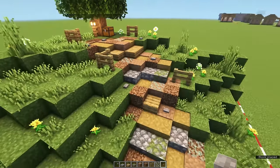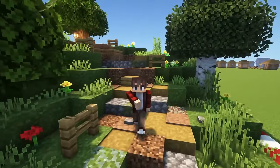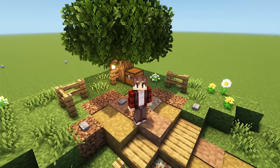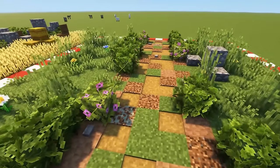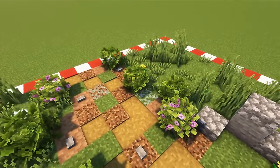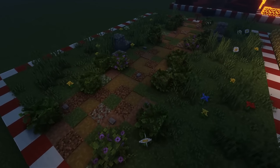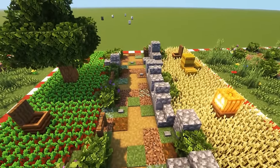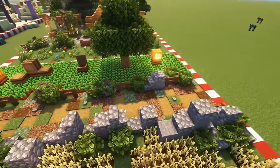Now that you know how to create a pathway, I'm going to showcase a number of pathways and tell you which block palettes to use, hoping that one or two fit into your world. The first path is the one from the example, consisting of packed mud, coarse dirt, path blocks, and regular grass. If you're in a field area where you're growing crops, you can exchange the packed mud for podzol blocks.